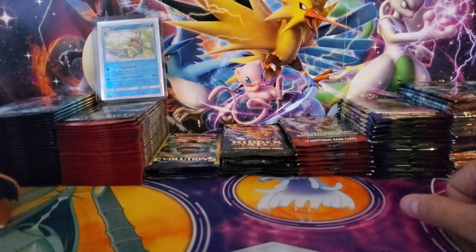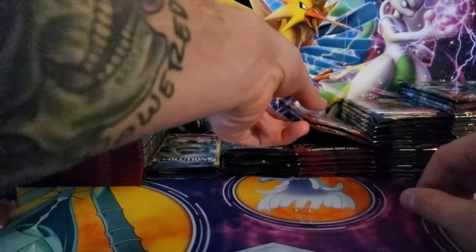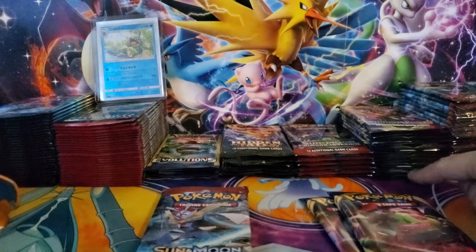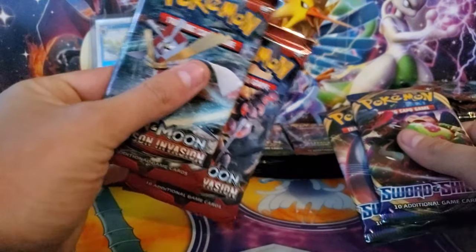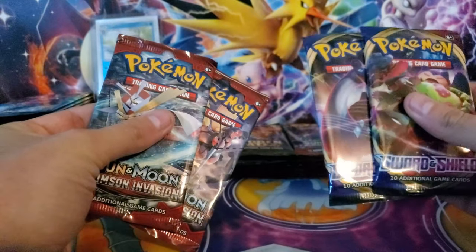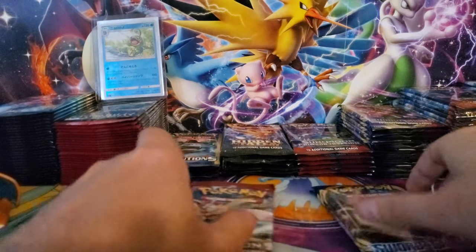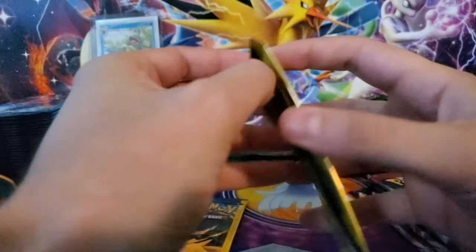Hey guys, Gamer Mania here. Today we're gonna get into some Sun and Moon versus Sword and Shield - two Crimson Invasion packs versus two Sword and Shield packs. The bottom side packs are from blisters and the top ones are from a trainer box. We're gonna see if we can get better pulls from two packs of Crimson Invasion or better pulls from two packs of Sword and Shield. We'll also get into our burning shadows pack and these last two evolutions Dollar Tree packs.